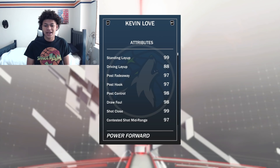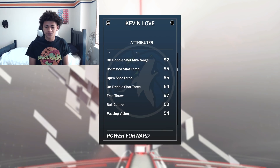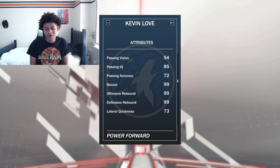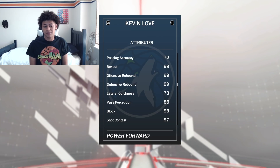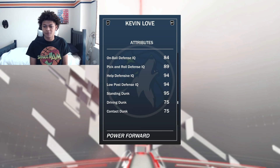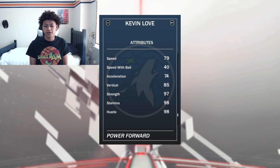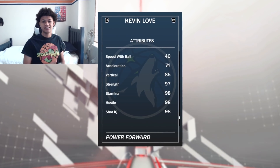On to the stats: 99 Standing Layup, 88 Driving Layup, 97 Open Shot Mid-Range, 99 Shot Close, 95 Open Shot 3, 97 Free Throw — this man's not going to miss if he's open, it's just that simple. 99 Defensive, 99 Offensive Rebounding, the rebounding stats are there. 93 Block, 82 Steal, mid-90s Defensive IQ, pretty good. 75 Driving Dunk, 75 Contact Dunk, 99 Speed, 98 Stamina. I'm excited to get into a game, so without further ado, let's get into the game.